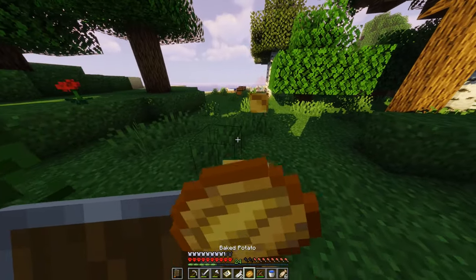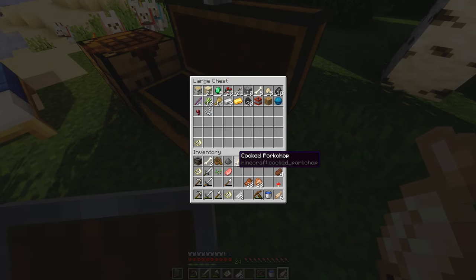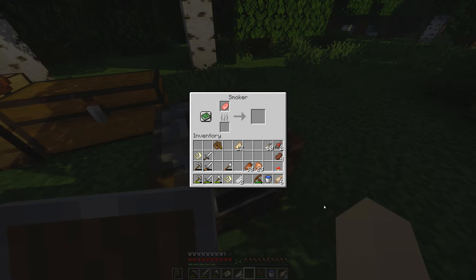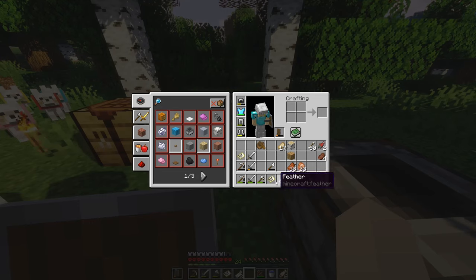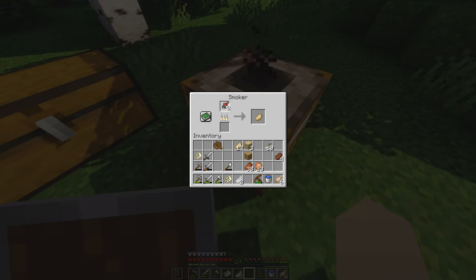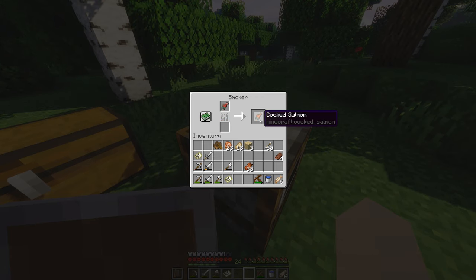Let's go back to the chest and continue emptying out whatever else. Look at that — we got rid of the baked potatoes, now we can eat the cooked cod. Let's get rid of spider eye, string, gunpowder, bones, seeds, and wheat seeds — they're specifying it's wheat seed now, which is interesting. We can cook the salmon using the smoker now. We're going to cook that alongside the pork chop we just got. I'm not seeing anything else here we can cook.